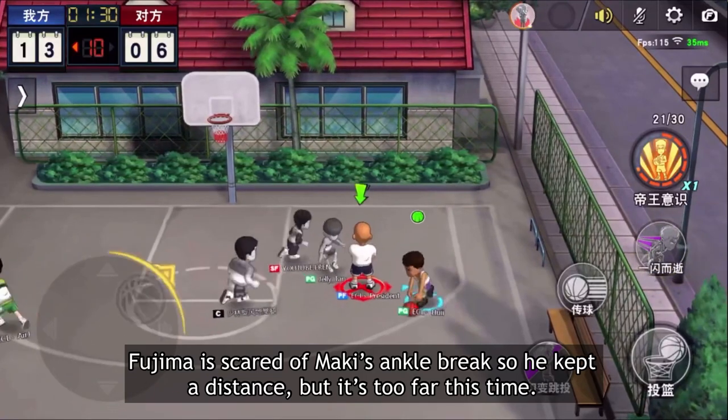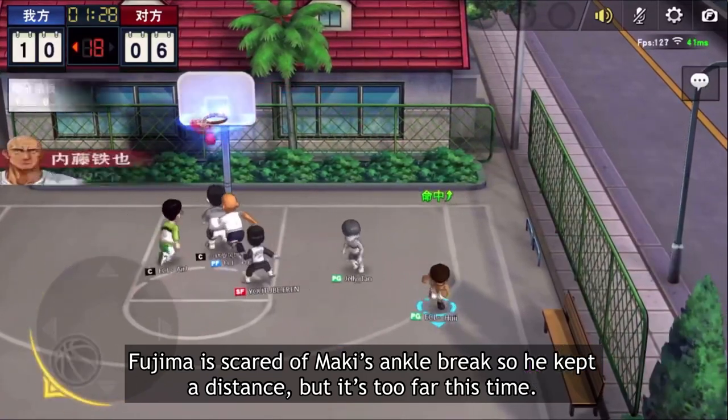Fujima is scared of Maki's ankle break so he kept the distance, but it's too far this time.